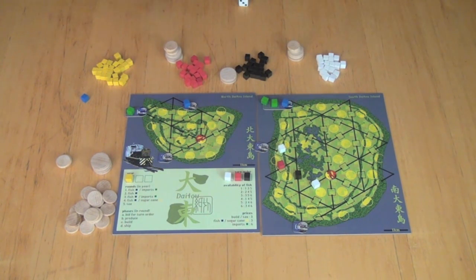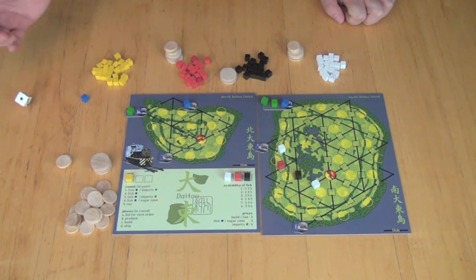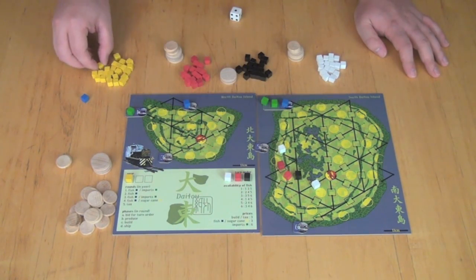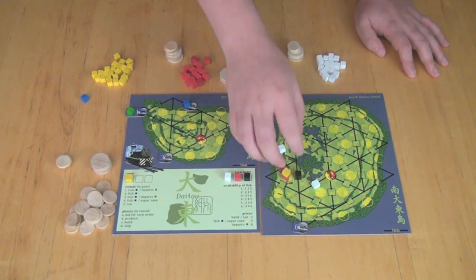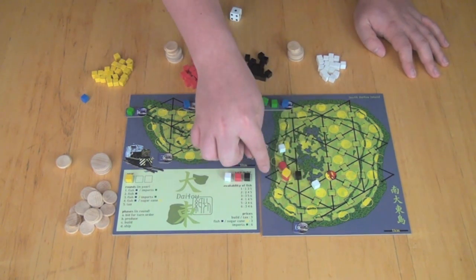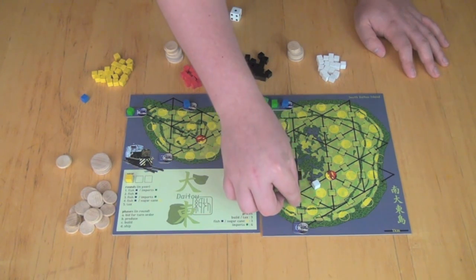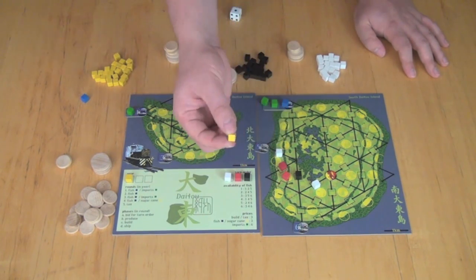You continue shipping until everybody decides they don't want to ship anymore, then move on to the next round, rolling to produce fish again. If you had bought a farm previously, in round four you produce sugar cane on all existing farms — a yellow cube on top shows sugar is produced there. Sugar can be picked up by any adjacent node and delivered across tracks. It must go to the harbor rather than a town. For example, black might pick it up, move it to the harbor paying one to white, and earn three money — a profit of two.